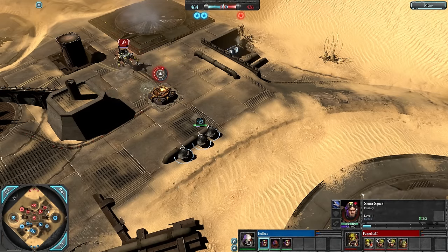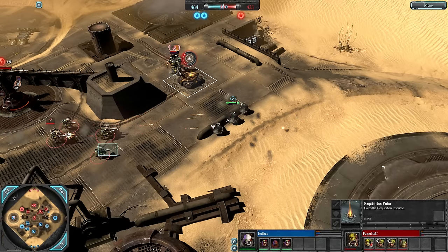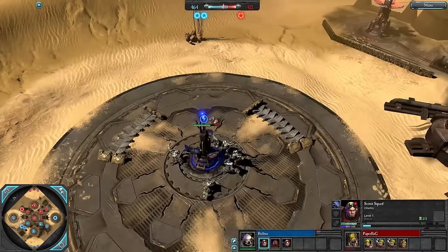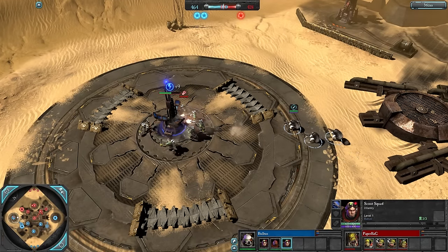Some Scouts shotgun blast the Warboss, preventing him from capping or at least delaying him from capping this requisition point. Some Shooters come in though, forcing the Scouts away completely. Some Sluggers try to bash the power node on the left side, but some Shotgun Scouts come in and try to put a stop to that.